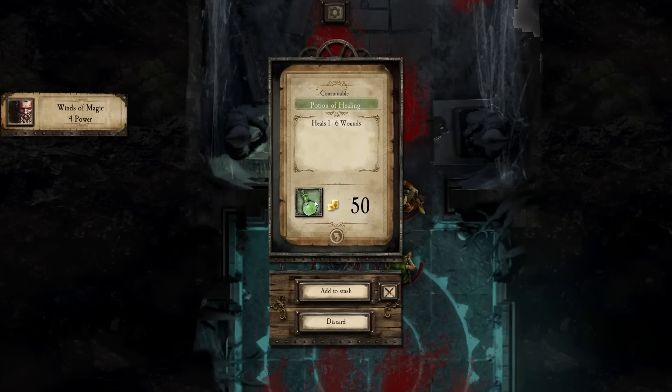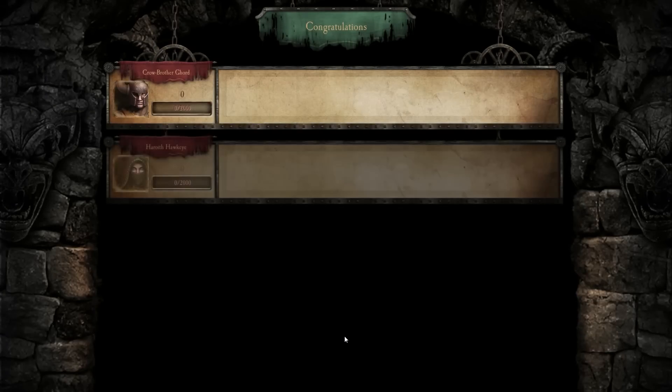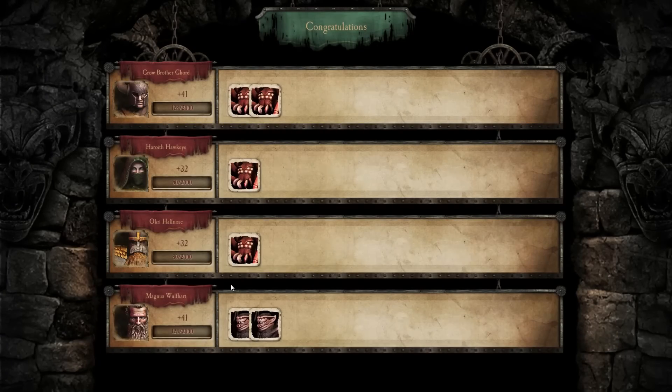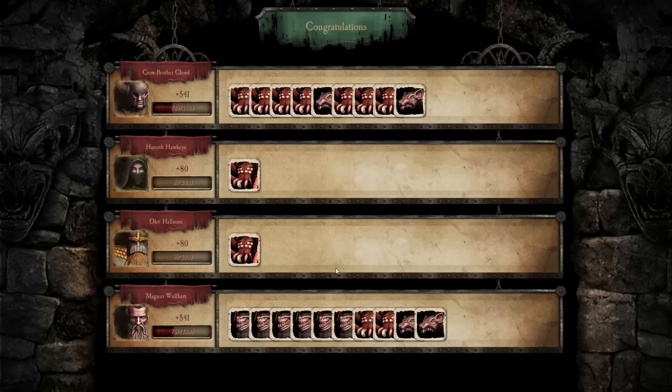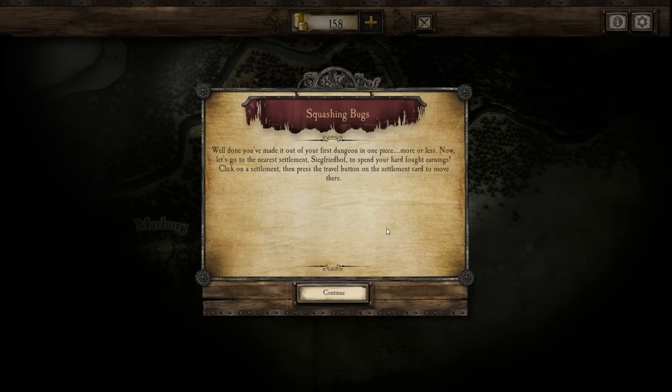We've added some stuff to stash - we've got a potion of healing and 50 gold. I am victorious. He is not close to levelling. Neither are they. No one is close to levelling. So there's quite a lot of stuff packed into this. Well done, you've made it through your first dungeon. Now let's go to the nearest settlement to spend your hard-fought earnings.